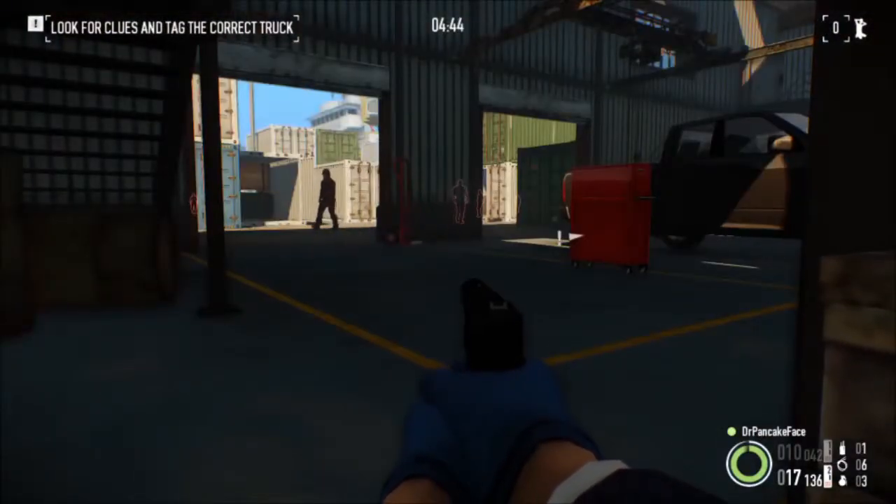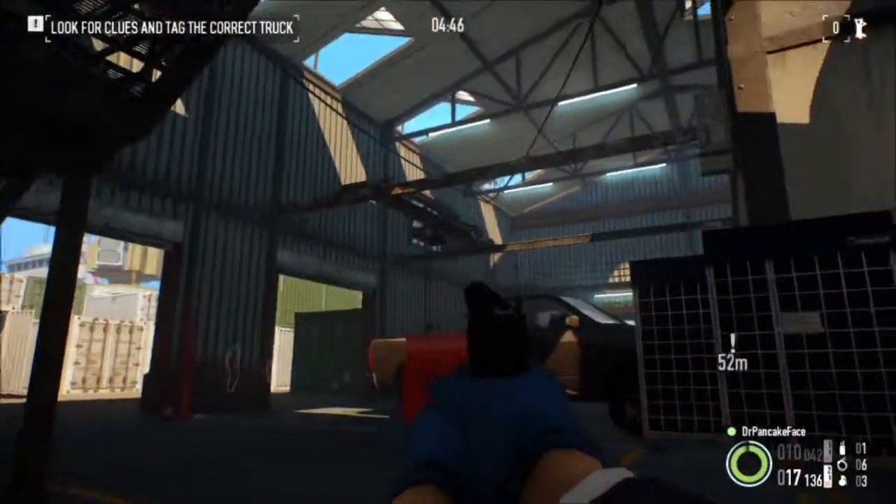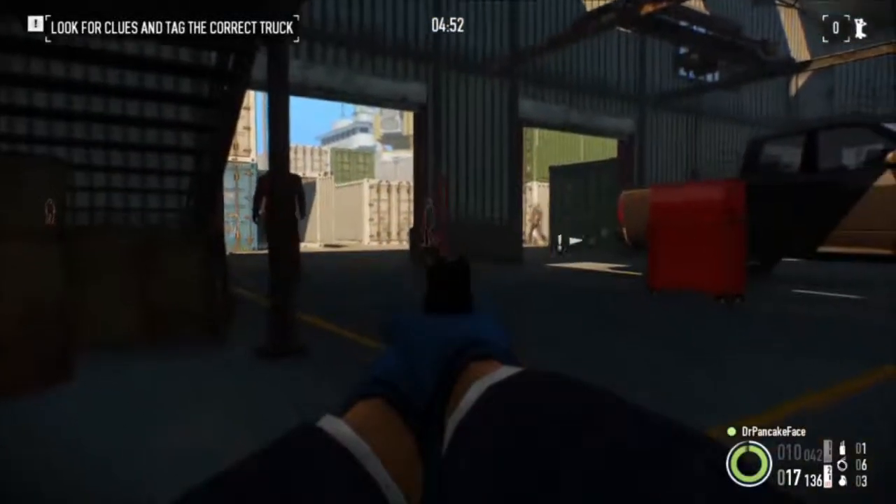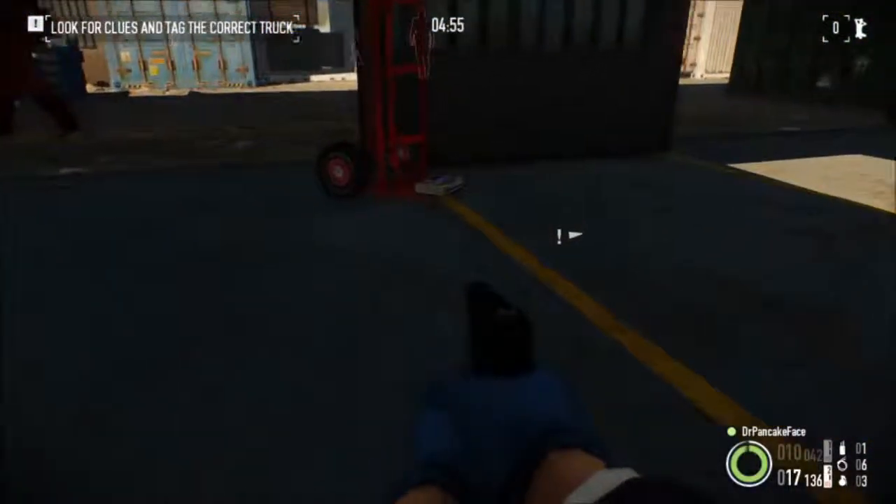For package number 13, we are inside the second building on the ground floor. Right over here next to these two garage door entrances, on this hand truck, is package number 13.